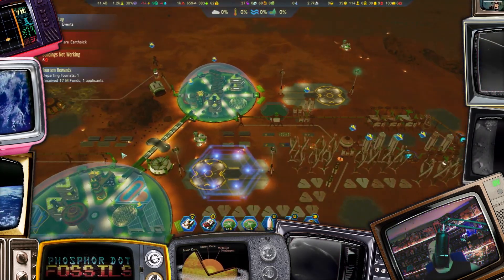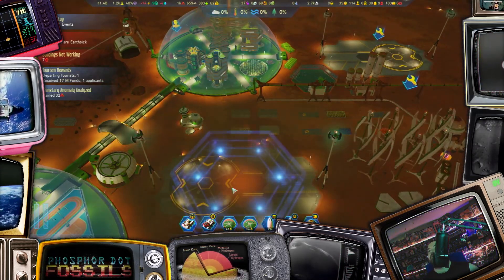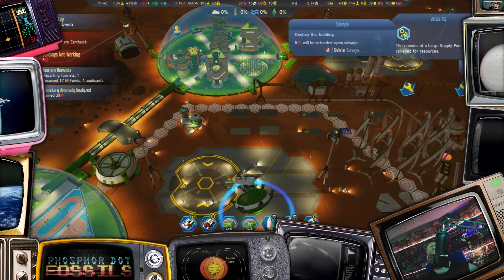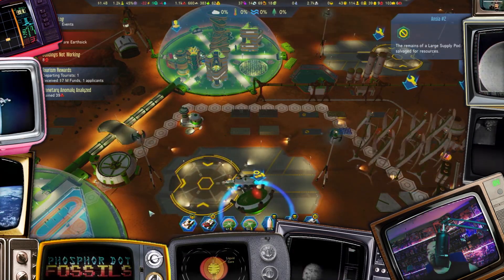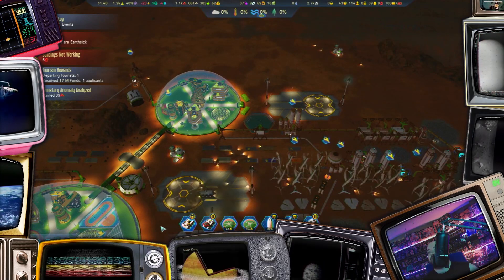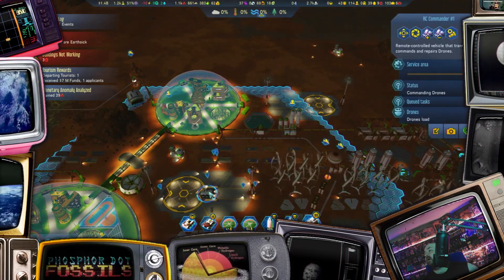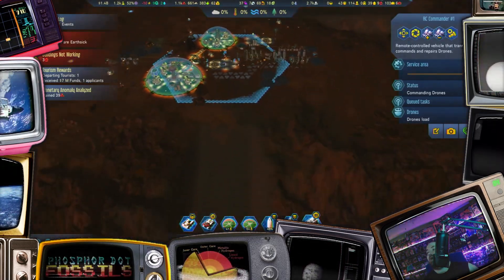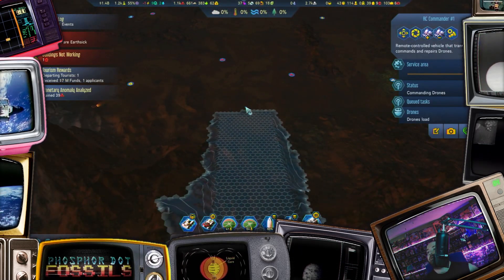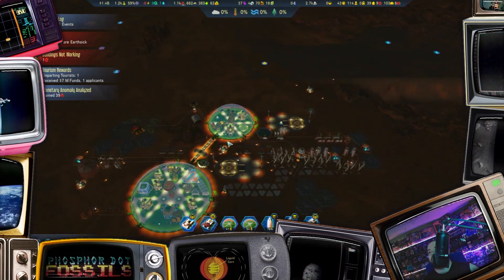Supply pod. Anomaly analyzed. Resources are low, but we should be in somewhat better shape now. Let's get our RC commander down here and start working on that ramp. Pronto.